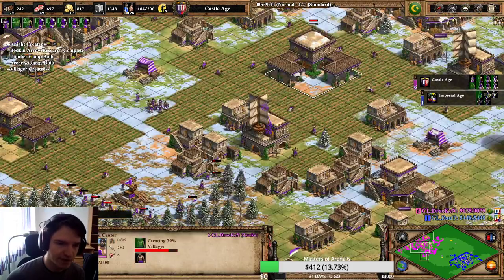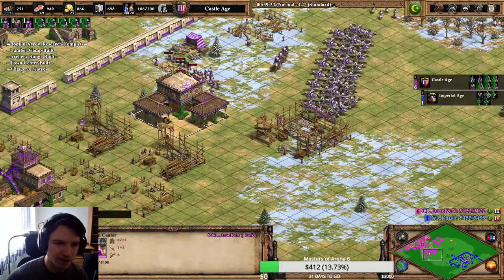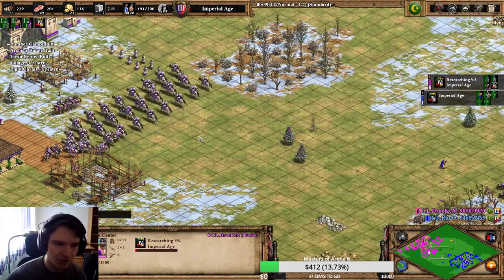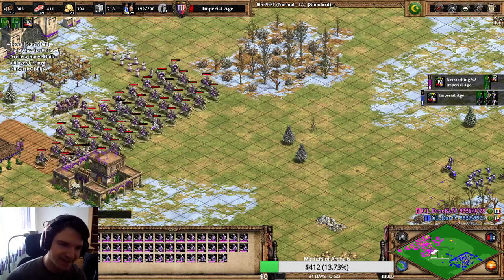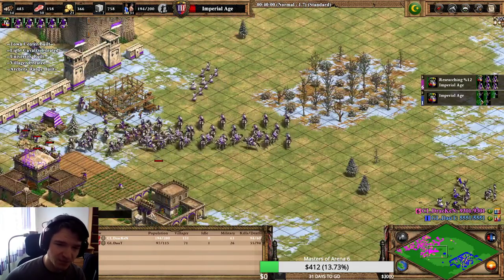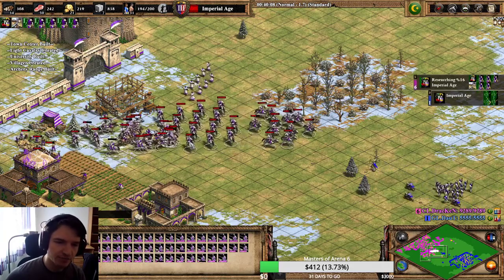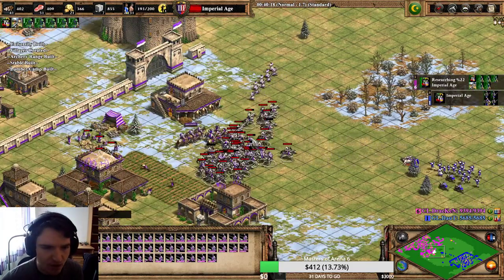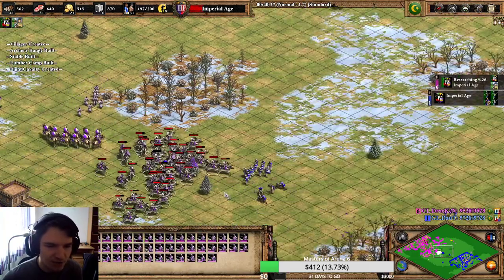In hindsight, that's it. You try to go for the knight numbers. You want to stay in Castle Age. The problem is if you get a forward castle you kind of need rams at that point, which can start to be a bit tricky. But the trick is to stay in Castle Age and go for full cavalry - that's the best option you have. You can even mix in skirmishers - obviously not with Turks - or cavalry archers depending on your civilization. But generally I think knights are the best choice.